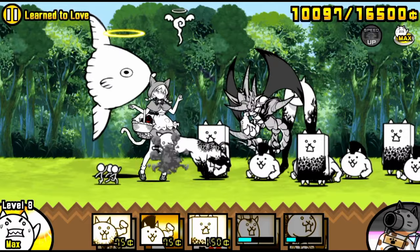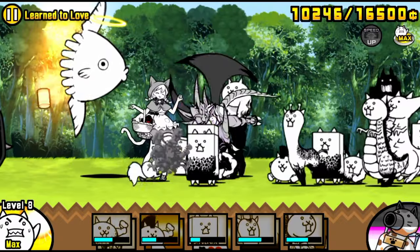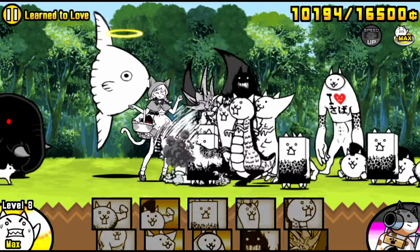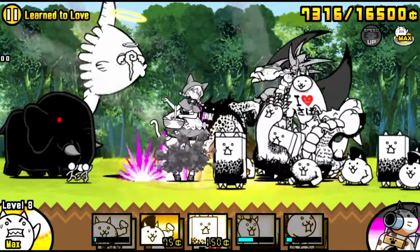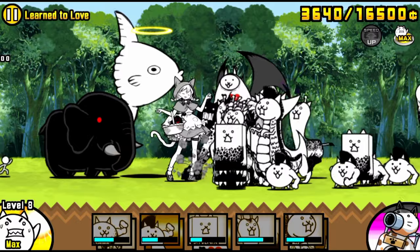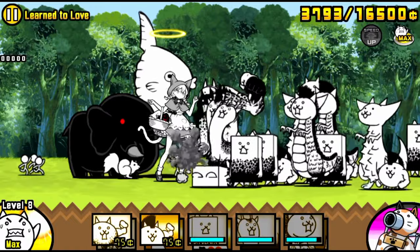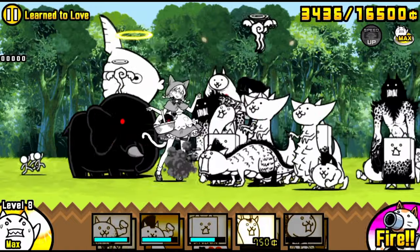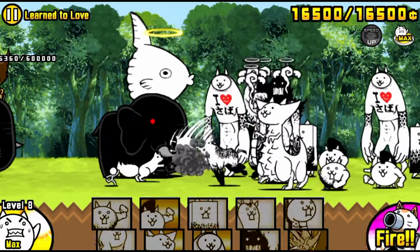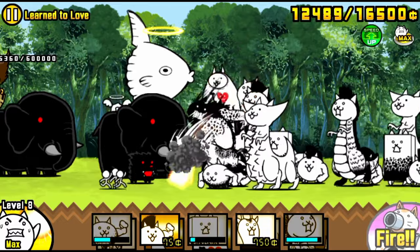After that, send out Bahamut, then immediately send out the crazed giraffe. Then it is time to bum rush Mina because she's hitting the base, and if you do not take her out in time she will destroy the base. One issue that can happen: Jumeirah can knock back Mina, and that may seem like a good thing, but if she gets knocked back behind Sunfish Jones, Sunfish Jones will be blocking damage to Mina.